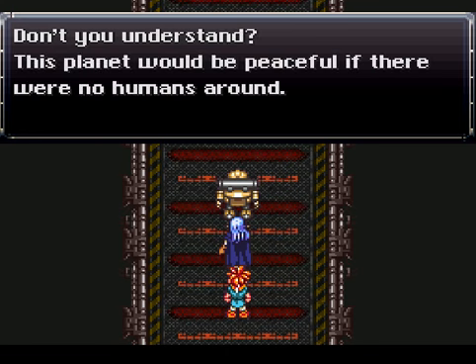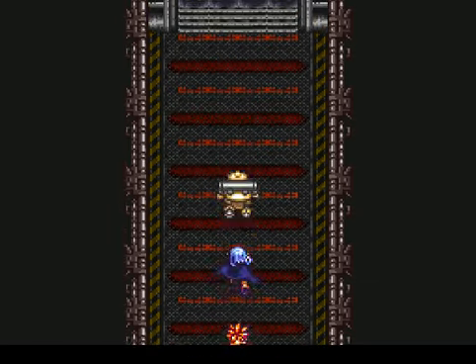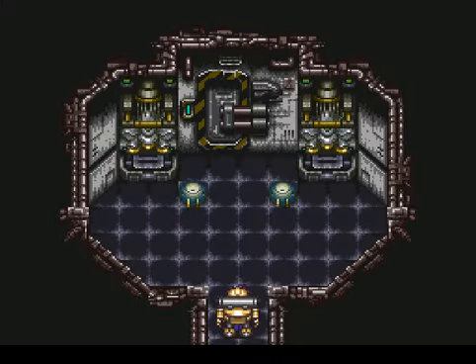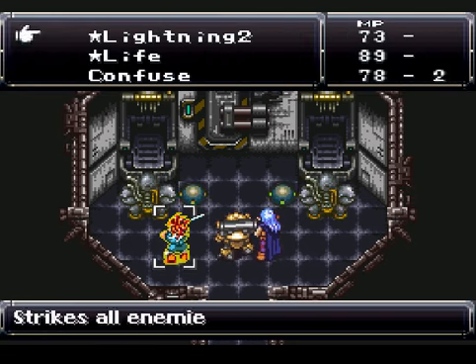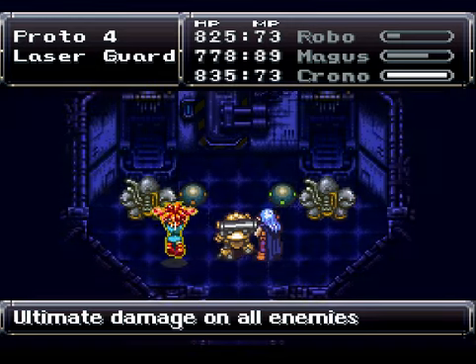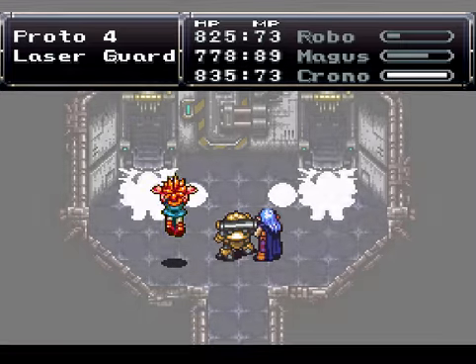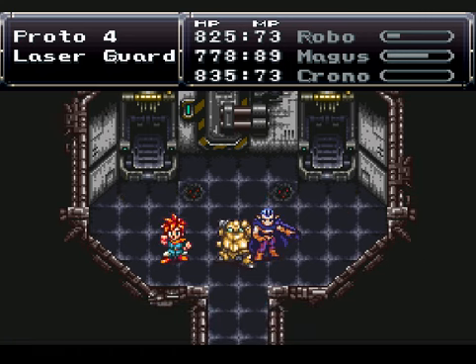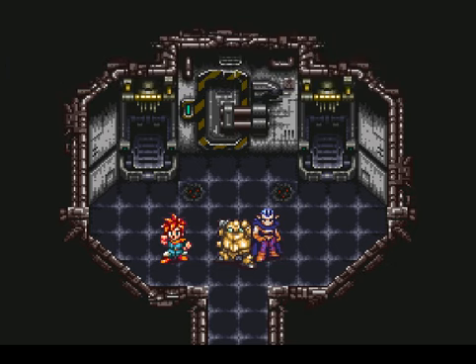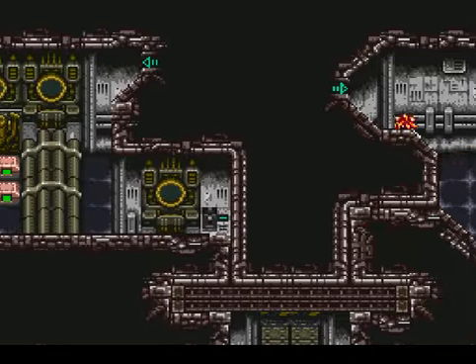Don't you understand? This planet would be peaceful if there were no humans around. And yet you still want to fight? Doesn't seem that peaceful if you're trying to kill humans. You know how this is gonna go — all I have to do is Luminaire. It doesn't really matter who I fight. There's only three types of enemies and they're all gonna die in one hit. Magus leveled up again. Now this lift's gonna take us back down to the conveyor belt console.